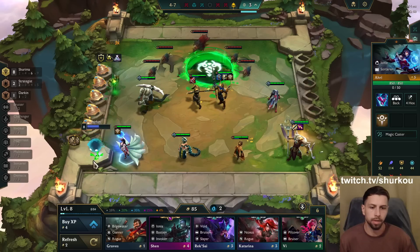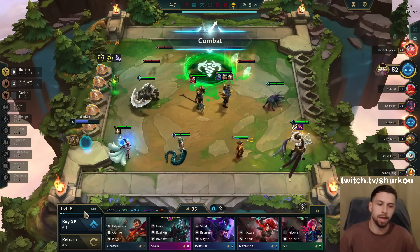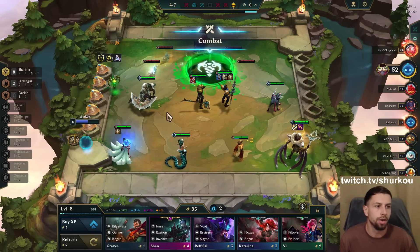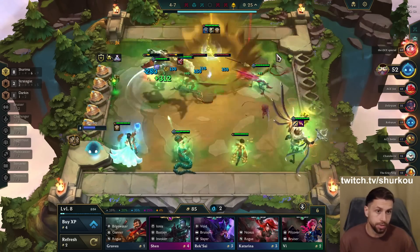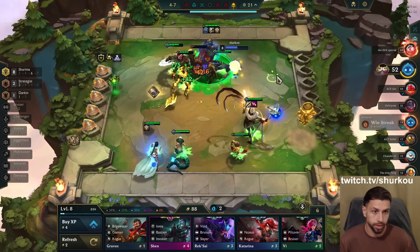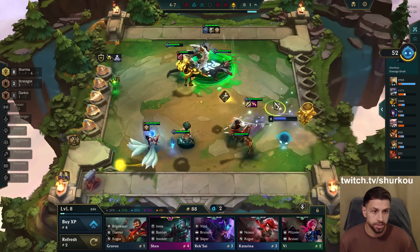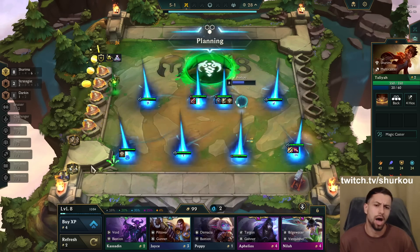Look how easy this fast nine is, man — like I'm already rich. I can literally just sack one. I'm 35 health and then I don't lose a single fight anymore and I can guarantee to find Cassante — or not really, you can never guarantee anything. Giant Slayer — oh wow!